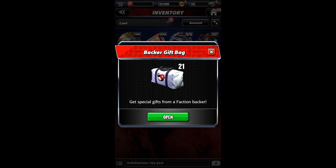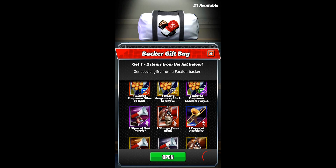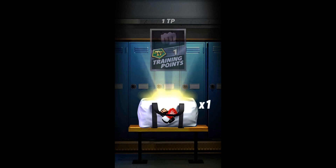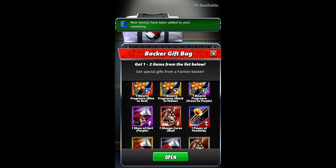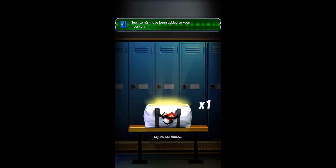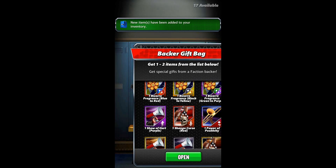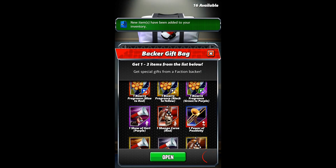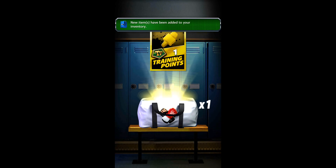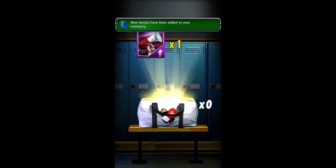And what else we got? We got the Backer's Gift Bag — which you usually get a Blitz Ticket and a card, or trading points. We got another Backer's Gift Bag — that was a good one: training bowling booster and a health pack.